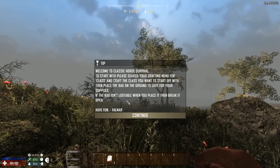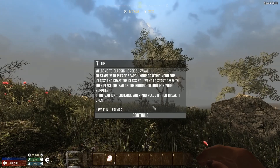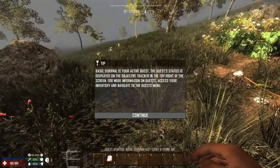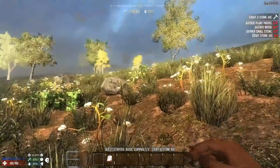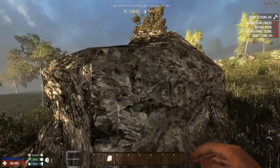This is something fantastic so to start with, please search your crafting menu for 'class' and craft the class you want to start off with. Let's do that, and let's find ourselves a nice spot.